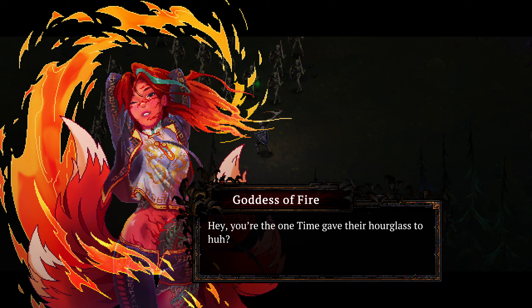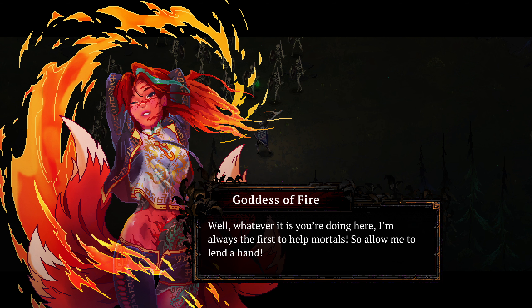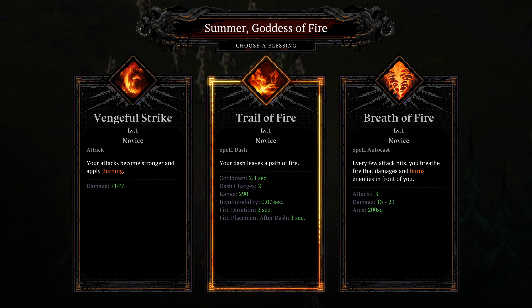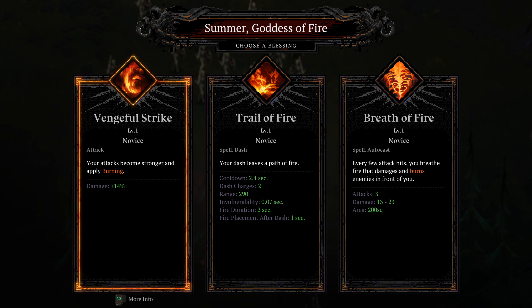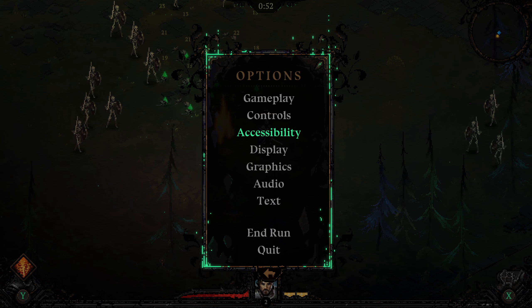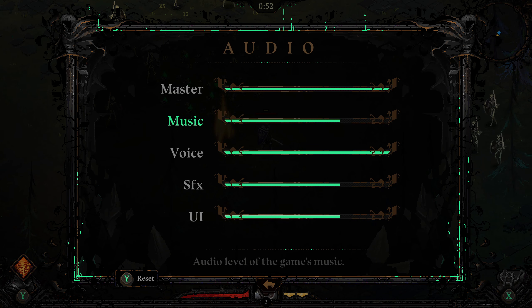We also have dialogue, which I forgot to turn the volume up on, which we'll do whenever I get out of this. We can do Trail of Fire, Breath of Fire, or Vengeful Strike. I'm going to go ahead and go with Breath of Fire, because I love that game. We can press L2 for more info. We're going to actually turn the music down a little bit and keep the voice up, so I can adjust the audio appropriately.